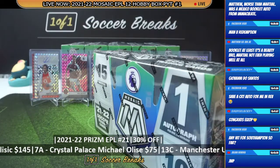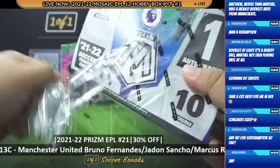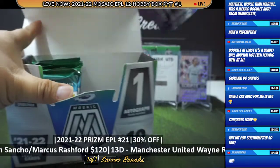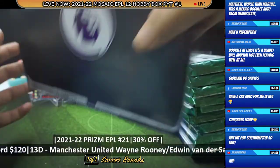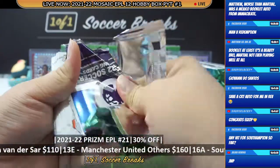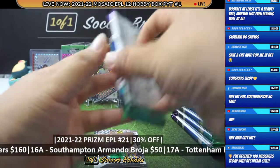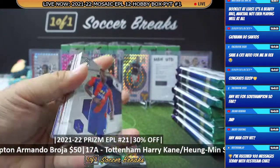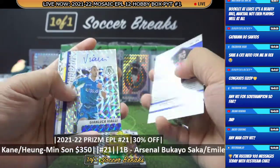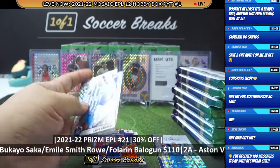Next one — number seven. Alright, sports for the next break: Prism is up — 18 box combo, three hobby, five breakaway, five choice, and five hybrid. 18 boxes in total, it's going to be a fun break, we're going to see lots of hits as well. Nathan Collins, Billy Gilmore, Yuri Tillemans. Autograph — and it's going to go to Gianluca Vialli of Chelsea! Tariq Lamptey and Jack Harrison.